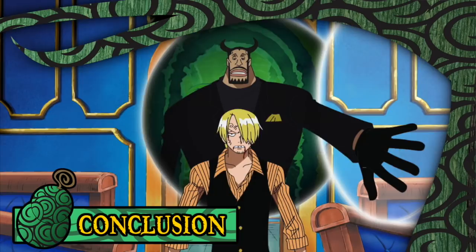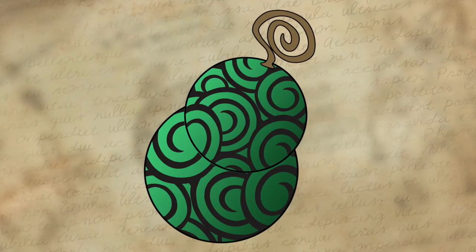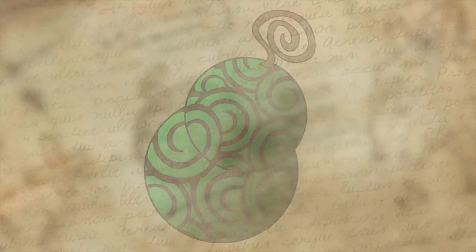To summarize, the Doa Doa no Mi is a pretty unique Paramecia that grants its user an incredible ability to traverse the world without fear of, well, anything. It is perfect for people who have no desire for conflict, although it is also a handy addition for those who are more inclined towards it. This fruit is useful to everyone, if only to allow the more lazy of us to take a shortcut to various parts of our own homes. And while it's certainly not my personal favorite devil fruit, I would eagerly consume it and enjoy a life of entirely unrestricted movement. And with that, we are going to commit the Doa Doa no Mi to the Devil Fruit Encyclopedia.